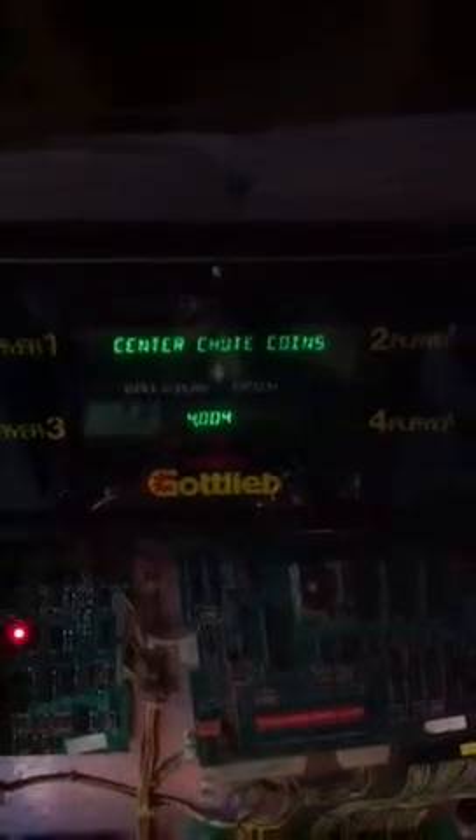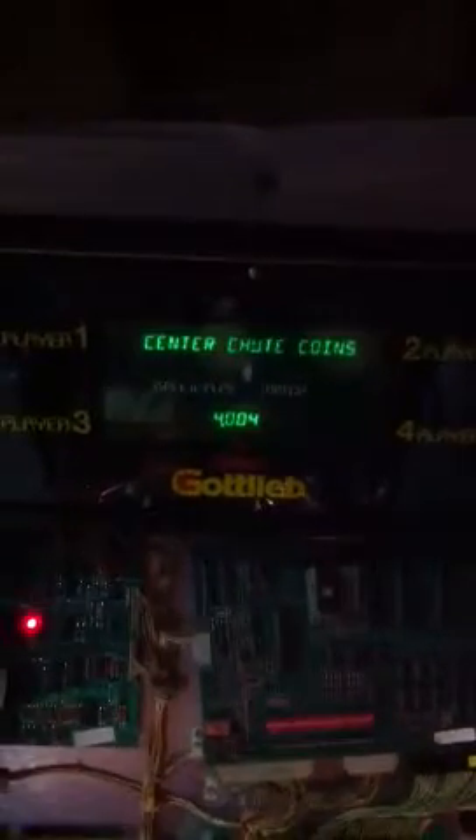The next audit started at 4,000. I think I put four credits on it, that's why it says 4,004. I'm trying to zero that — no dice. I'm going to put the old 5101 back in and see what happens.